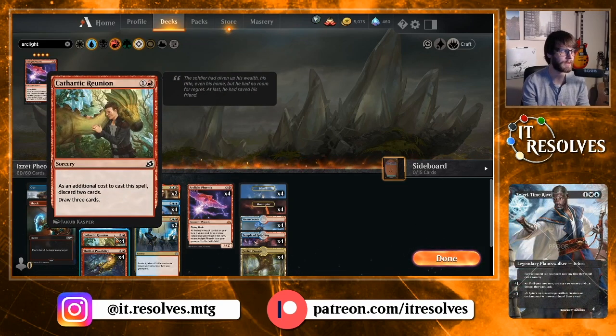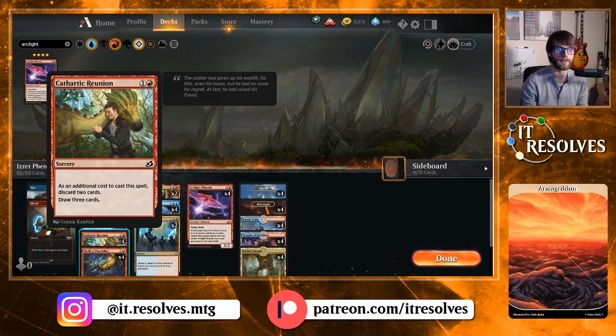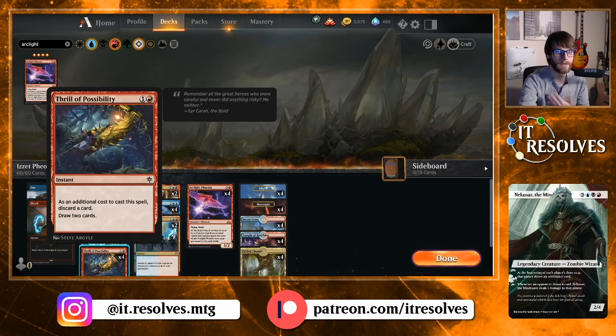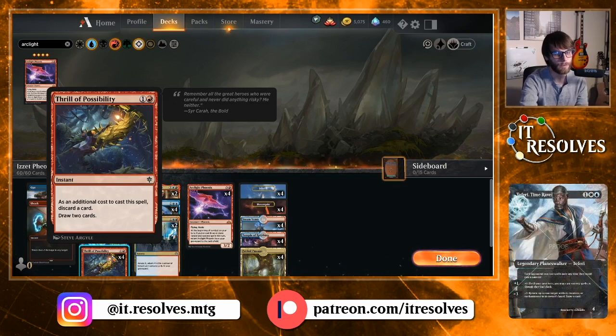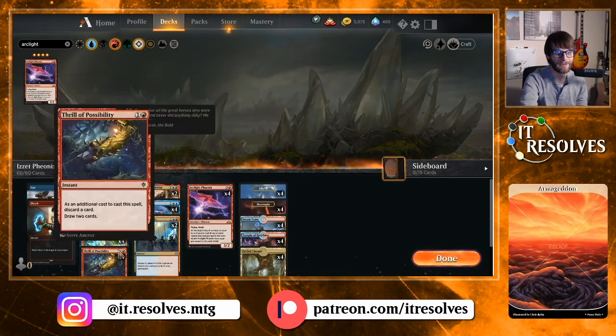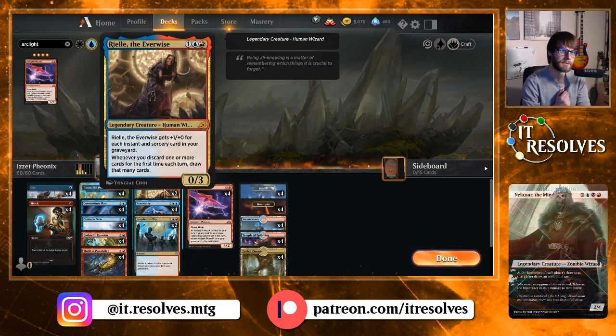Cathartic Reunion — a reprint but a very good card — lets you discard two cards to draw three. Not only does this bolster Ominous Seas counters, but it's a way to get Arclight Phoenixes out of hand and into the graveyard. Thrill of Possibility is very similar: discard one, draw two. It's slightly worse, but if you've played out your hand and only have one other card, Thrill of Possibility is much better because you literally can't play Cathartic Reunion. Together they form a very nice card draw and discard package.